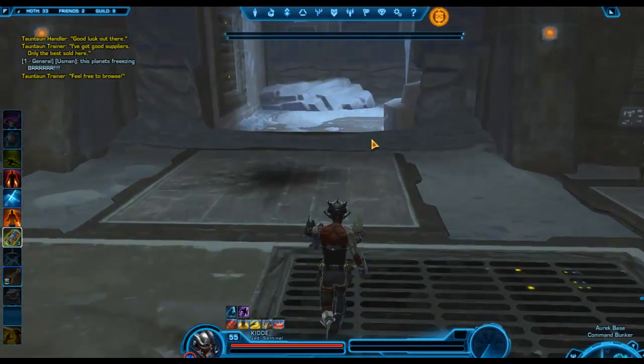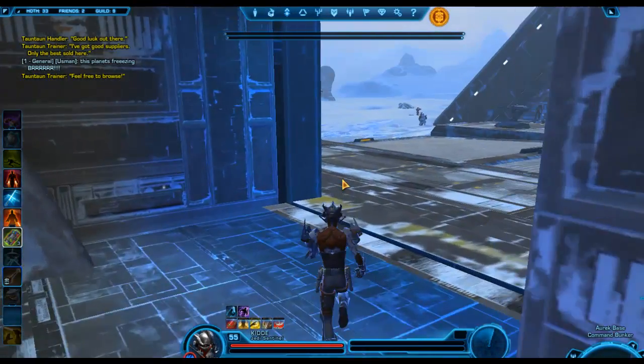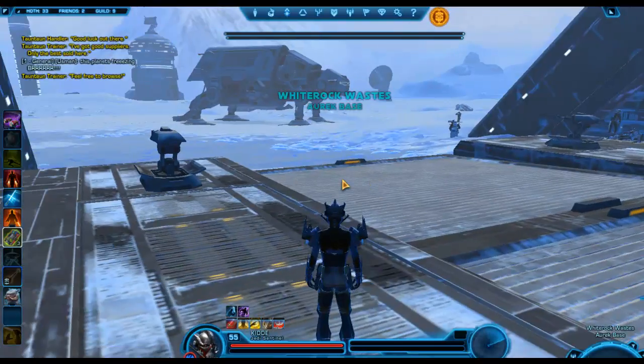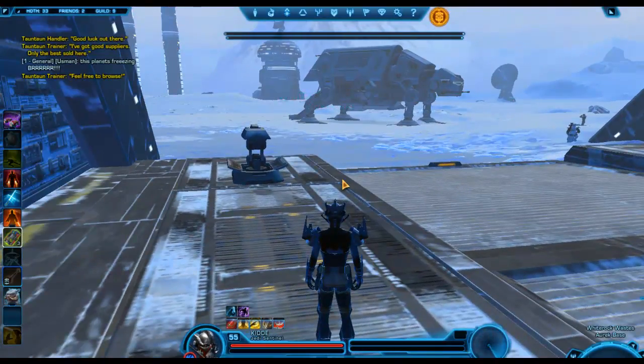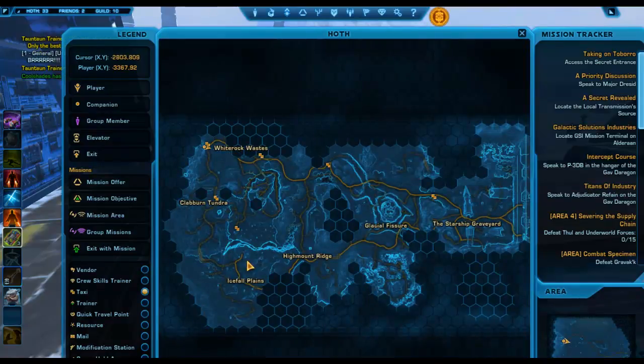You're going to have to go and find nests where the Tauntaun fawns are — they're baby Tauntauns. There's three in each nest. There are three different areas where these nests can spawn, with a total of six nests. One area is in the Claiborne Tundra — there's about three there. There are about two in Icefall Plains, which is mostly populated by imps. And there is one up in Winter Rock, Outpost Cresce.